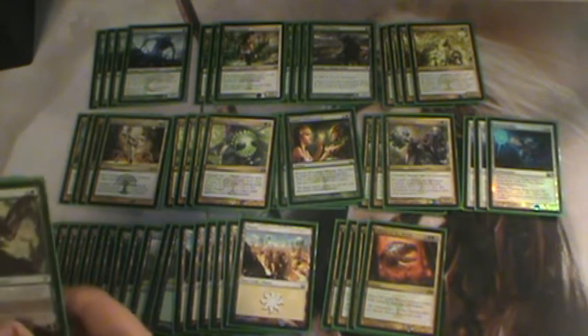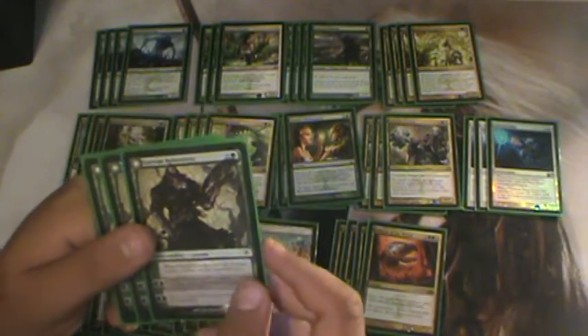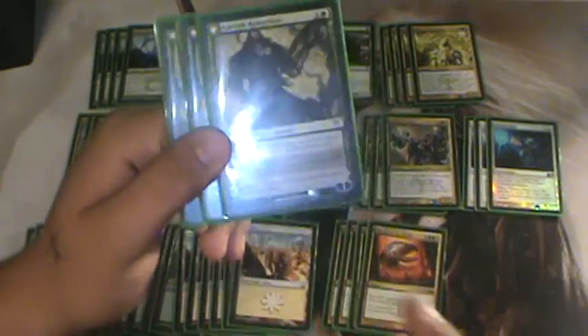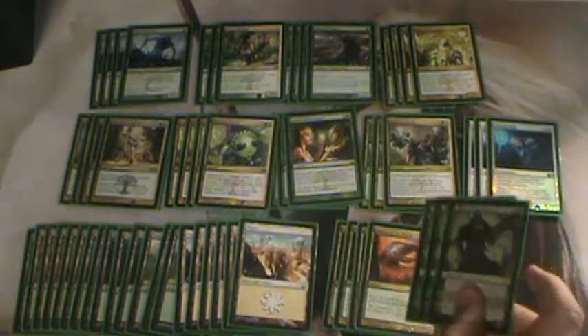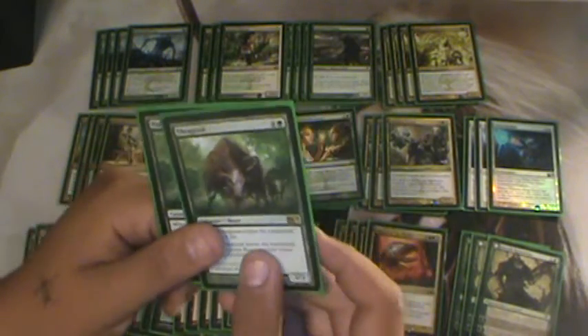For our only planeswalker in here, Garruk Relentless — which turns into Garruk, the Veil-Cursed. Simply because you get tokens to pump up your Voice's token, and if they have a creature like Lightning Mauler or Silverblade Paladin that you just can't deal with, you can blow them up real quick with a 1/1 with deathtouch, which is even better. And last but not least, two Thragtusks — that life gain is awesome, and the 3/3 beast token that comes in afterward is great for surviving board wipes.